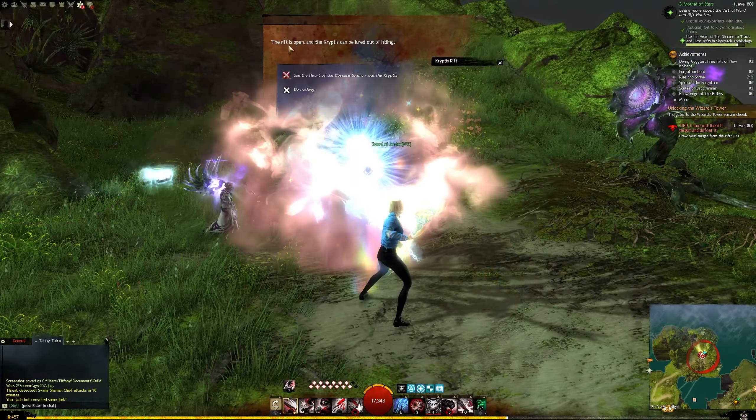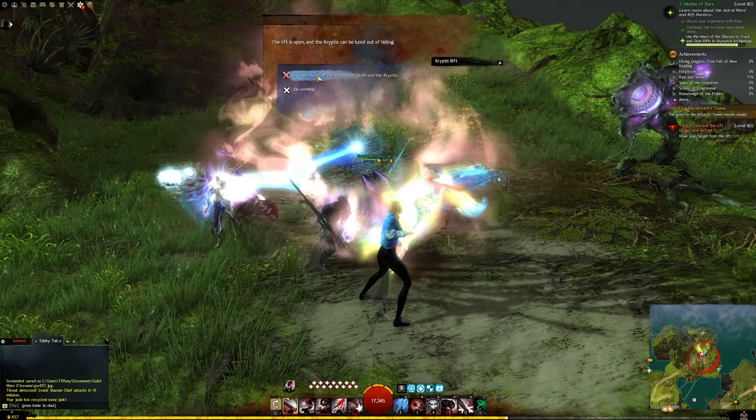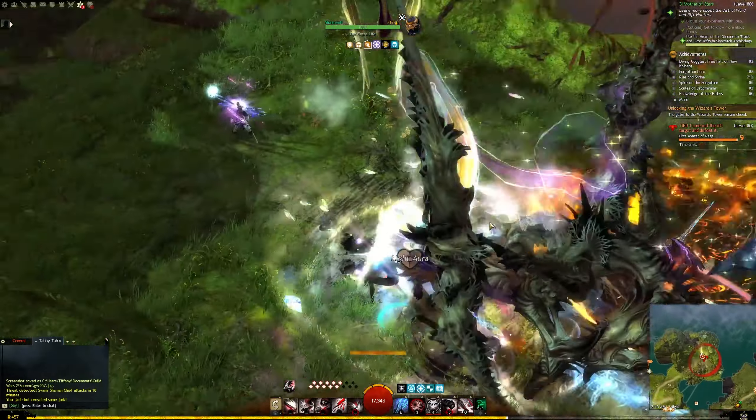Once this bar is filled, you can then interact with the rift to open it. Defeat the leader that comes out of the rift.